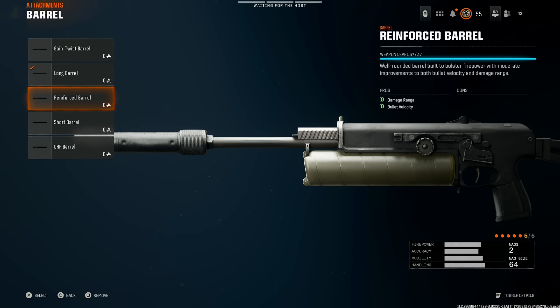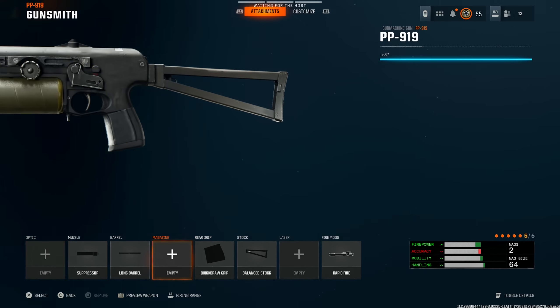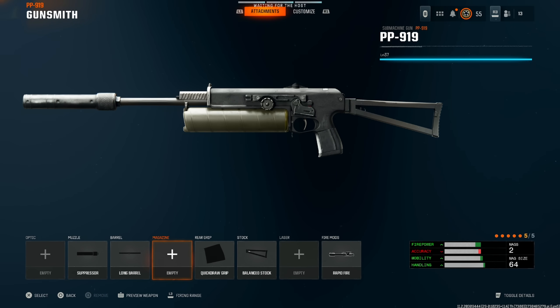Next, we're going with the long barrel. You might be surprised I'm not saying reinforced long barrel, but I think this weapon already has enough bullet velocity and needs more damage range, so long range is absolutely crucial. Then we're going with the quick control grip — this weapon already has amazing sprint-to-fire speed, so adding aim-down-sight speed would be an amazing plus. I don't think it needs any additional magazines, so skip those.